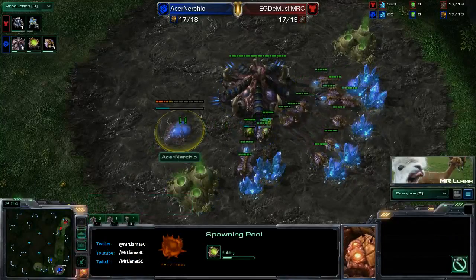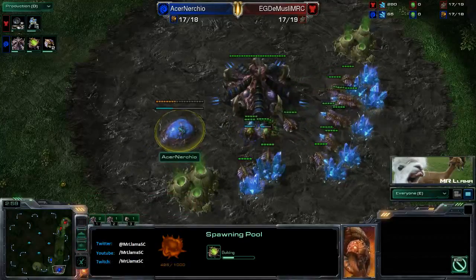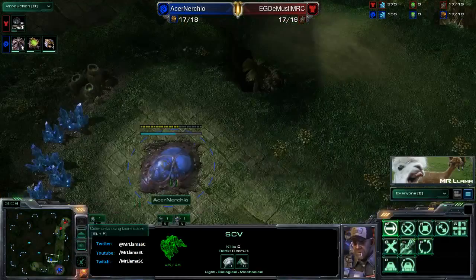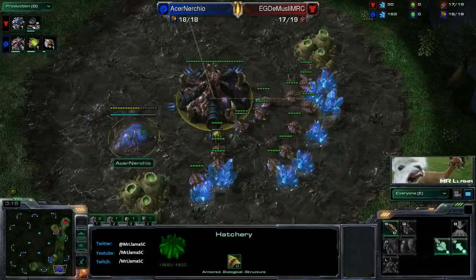Spawning pool now going down for Nurchio and it looks like very standard openers here from both players. We're going to see a 1-max FE from Demuslim, and Acer Nurchio opening up with that 15 pool. We'll have to see when and if he's going to be taking a fast third base.